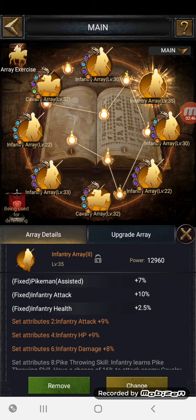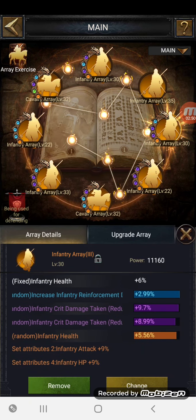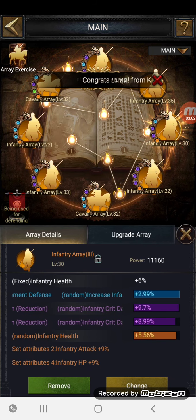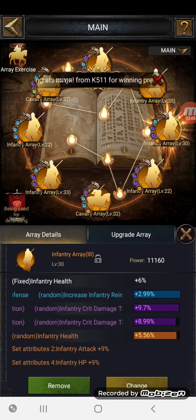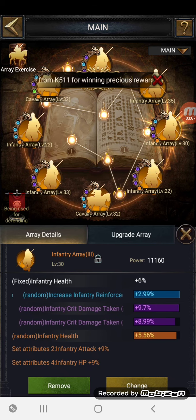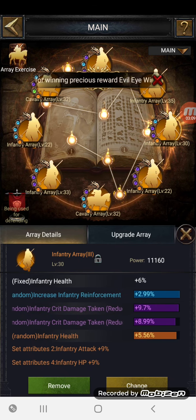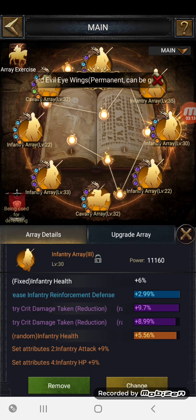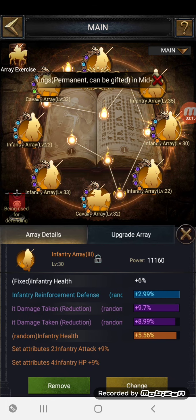Starting at the top we've got infantry attack, infantry defense, infantry crit damage, and infantry health. The only one that needs replacing at the moment is the Pokemon-assisted plus-seven percent — I don't really know how important that is, so don't ask me. It'll probably get replaced with more infantry health. Coming across: six percent infantry health again, crit damage taken reduction, which I always thought was great considering there are a lot of crit-based troops nowadays.